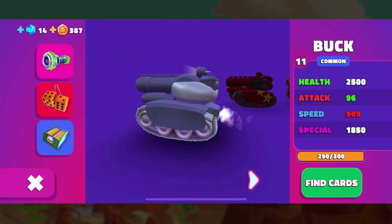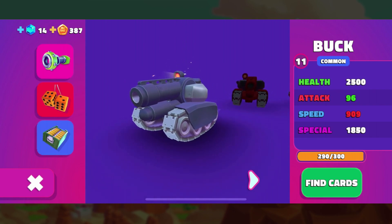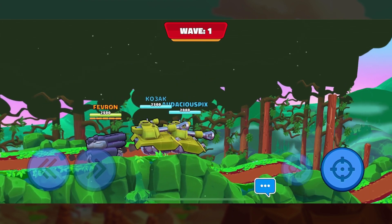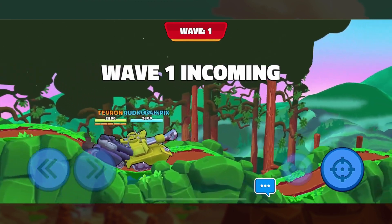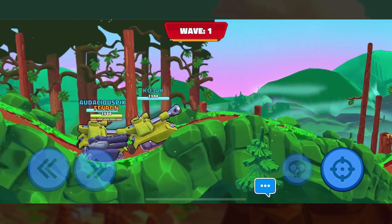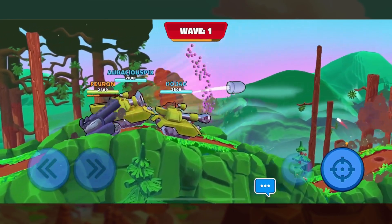Now that we've got that set up, let's jump into some action and see how Buck actually works in games. First up we're going to take a look at Buck in some team survival. The first thing to note when we get into the game is that although we're using the heavy barrel, which gives us a 10% reduced movement speed, Buck still moves pretty quickly.